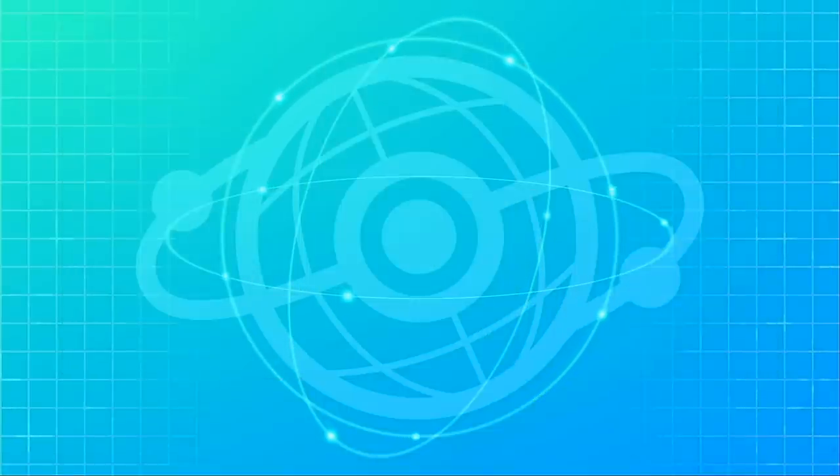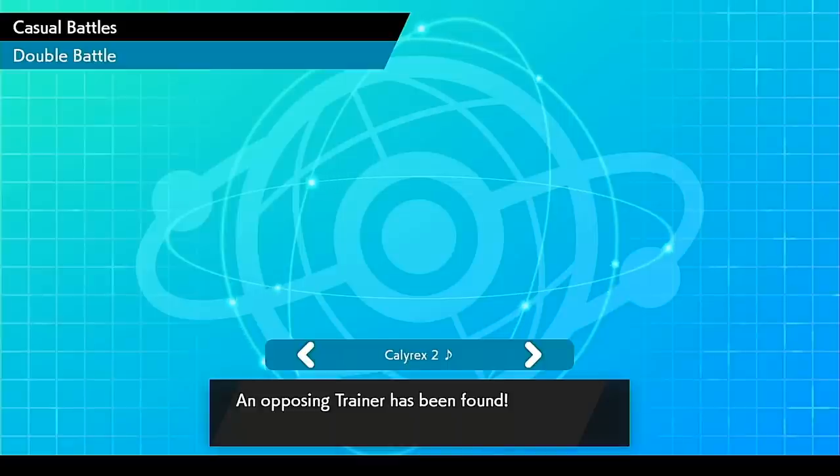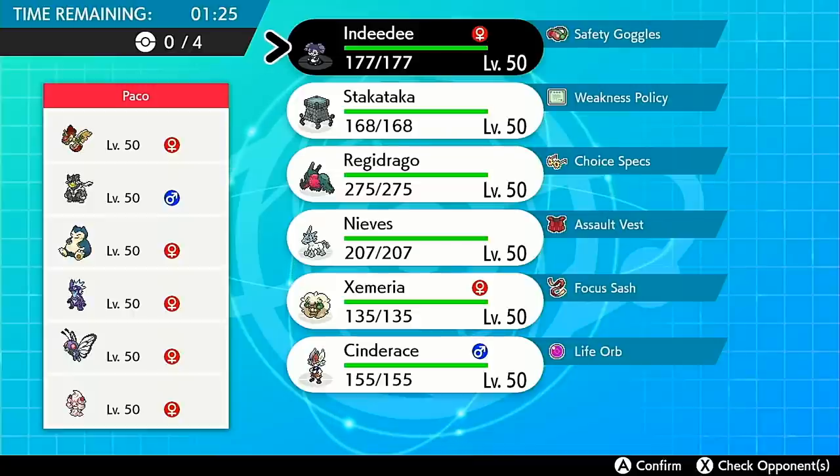I actually used this team in a video yesterday and it did a decent amount of work — it was a really fun team. What I want to try to showcase today is the trick room portion of the team, whereas yesterday I focused more on the hyper-offensive tailwind portion. It is a hybrid team — you can go trick room mode and Glastrier just does mad damage under trick room.